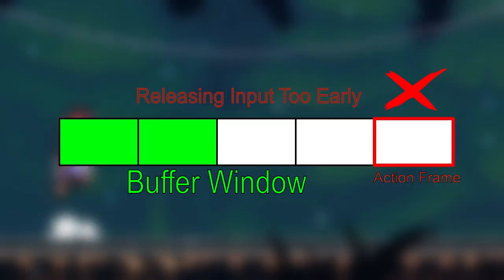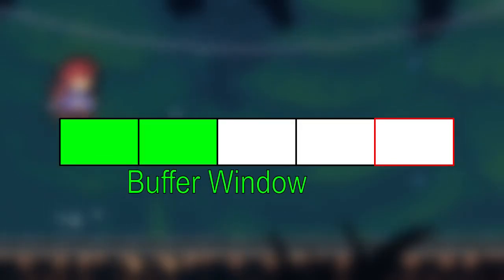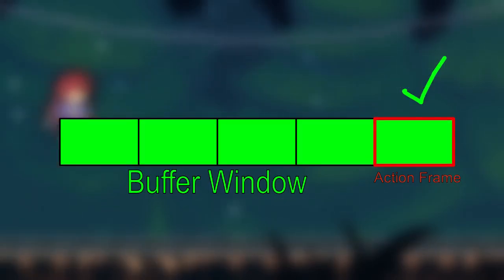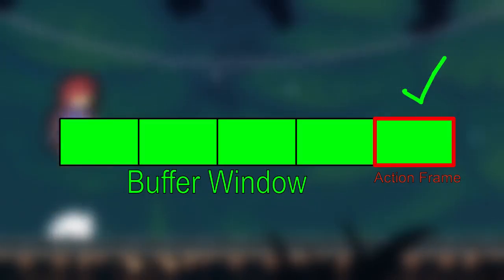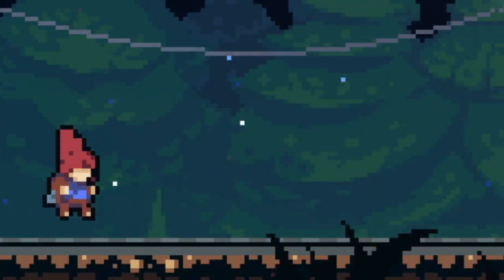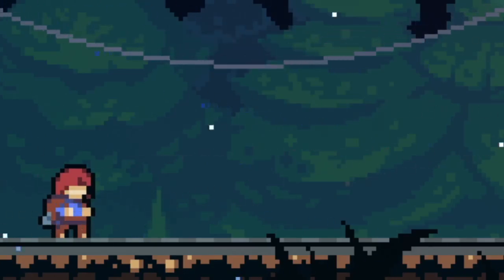You can also fail to buffer inputs by releasing the input too early. So after pressing the input in the buffer window, you also need to keep holding that input until it happens. Don't release it too early — this is a pretty common mistake to make. Now that you know the basics of how it works, I will explain how some game mechanics interact with input buffering.